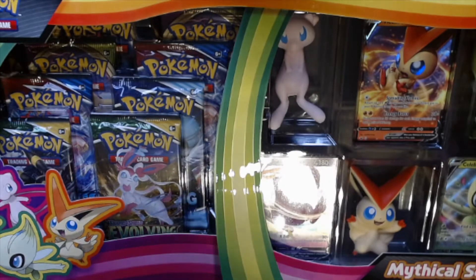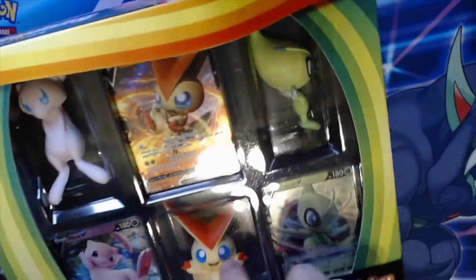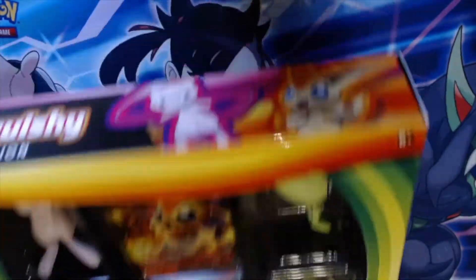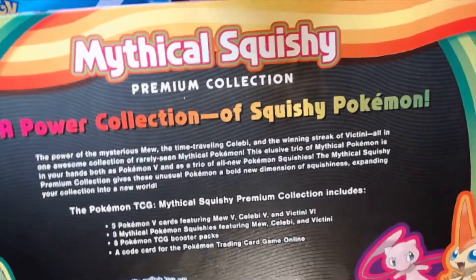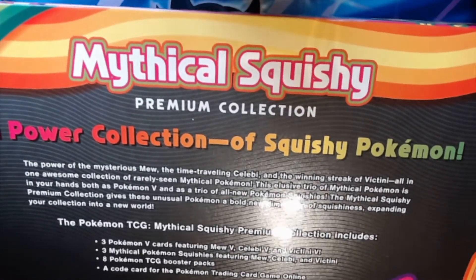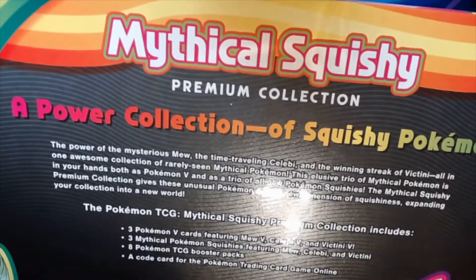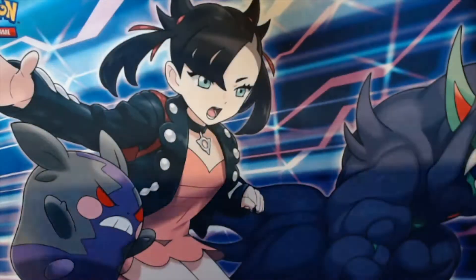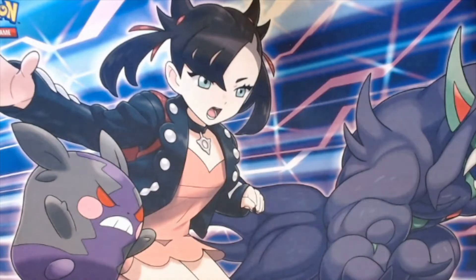What's going on guys, today we have the unboxing of the Mythical Squishy Premium Collection Box from the Pokemon Trading Card Game. As you can see, we've got three little squishy characters in this box. You get three V cards — these aren't promo cards, they actually go into the base sets. We have eight packs to unbox. On the back it says three Pokemon V cards: Mew V, Celebi V, and Victini V, three mythical Pokemon squishies, eight booster packs, and an online code card. I believe this has only just come out in the UK, so let's get to unboxing it!